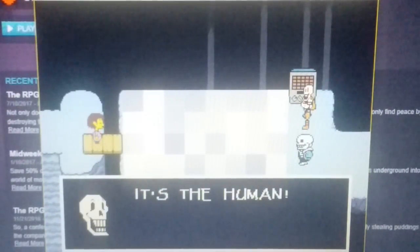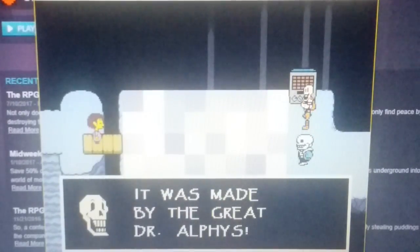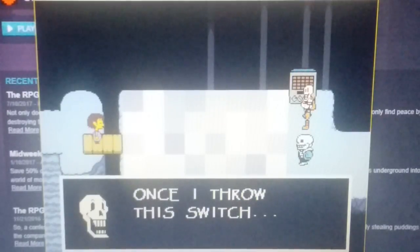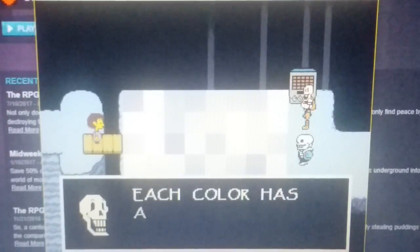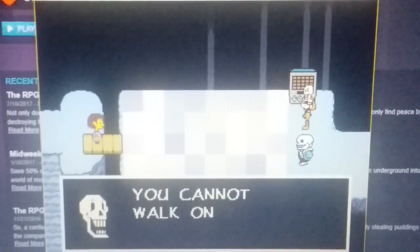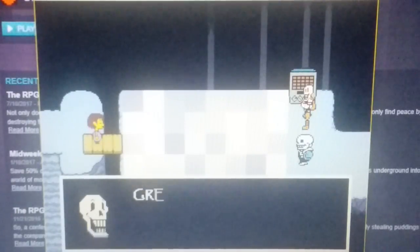Hey, it's a human! You're gonna love this puzzle — it was made by the great Dr. Opus. You see, these tiles, once I throw a switch, they will begin to change color. Each color has a different function. Red tiles are impassable — you cannot walk on them. Yellow tiles are electric; they will electrocute you.